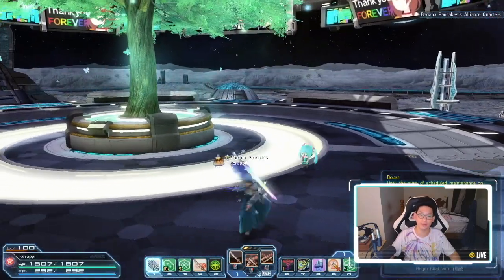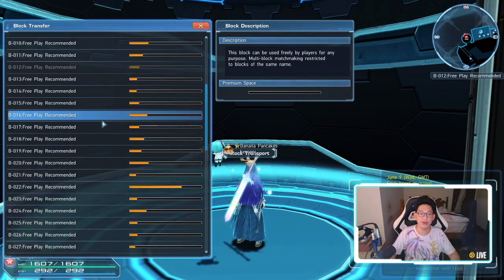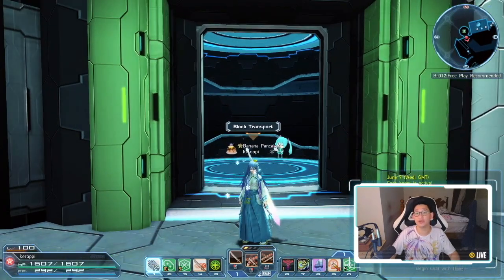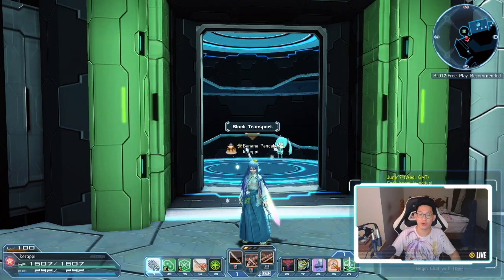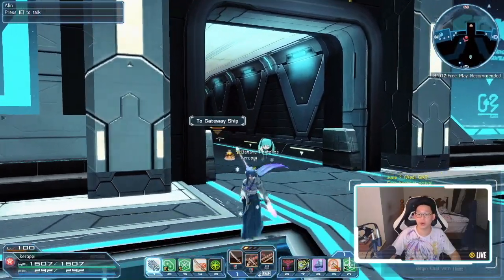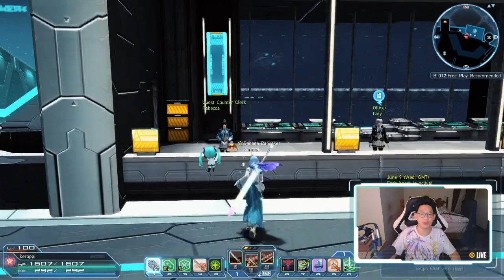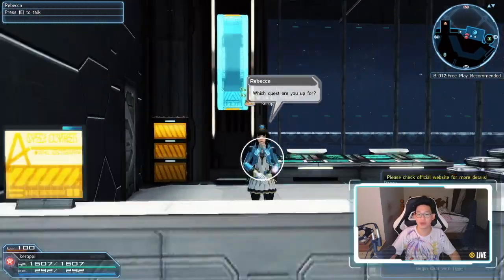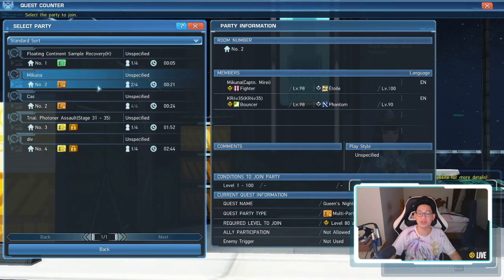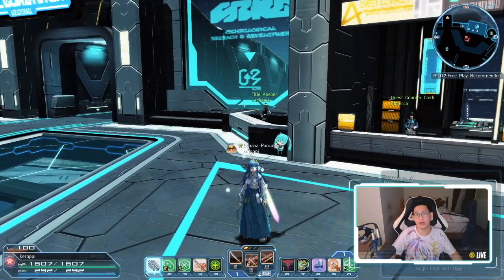If you do have Cradle of Darkness triggers, I highly recommend going into a populated block to host them — either block 7 or block 22 if you are on ship 2, as those tend to be the most populated. I usually go there, host my triggers, and before I run into the portal I type in all chat letting people know a cradle trigger is going on. However, if you don't have any triggers, that's fine too — just go to block 7 or 22, stand in front of the quest counter clerk Rebecca, go to Join Party With Quest in Progress, view all parties, and look down the list until a cradle pops up and quickly join it.